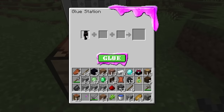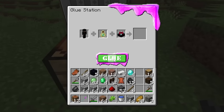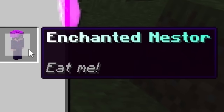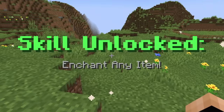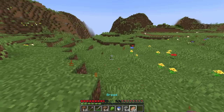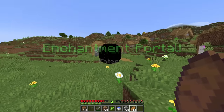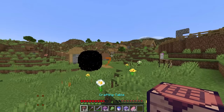Now to the glue table. We put in the X-Storeo, bottle of enchanting, and enchanting table, then click glue — and now we got Enchanted Nestor. It says 'eat me.' I'm going to eat him now. Skill unlocked: enchant any item! Now I have enchanted bread and we also got an enchantment portal. Before we go there — does that mean I can enchant every single thing I have? Oh my gosh, I can! Everything is enchanted.